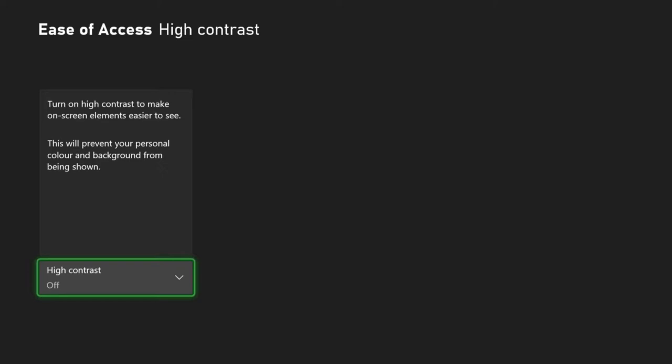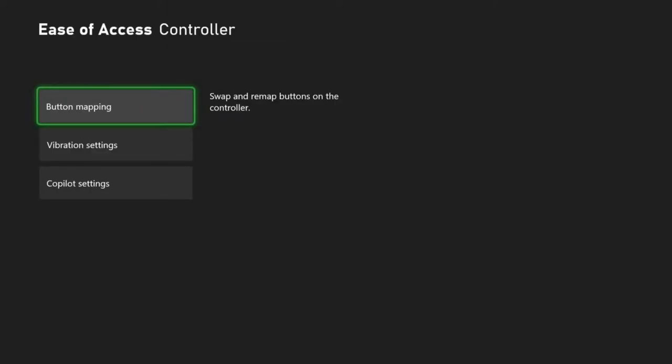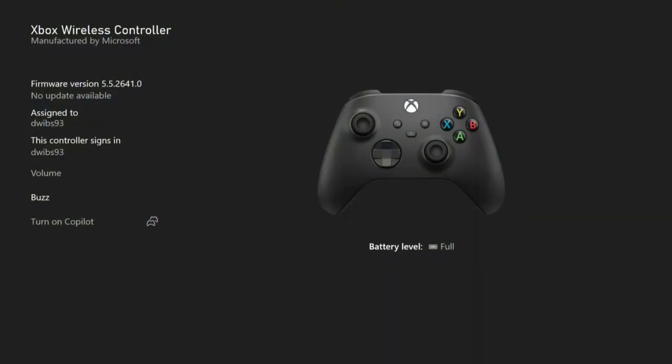Here's one cool thing about the Xbox — and I think the PS5 is having this as well — you can set it so that games with subtitles will have them on by default, so when you start up a game you don't have to keep going to the menu to turn them on. That's a nice little option.